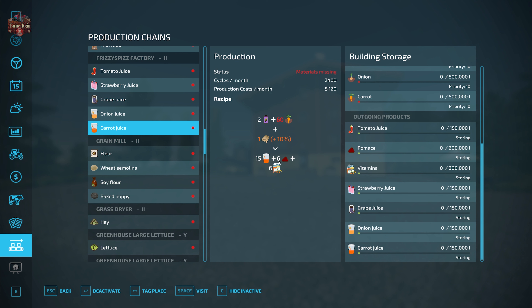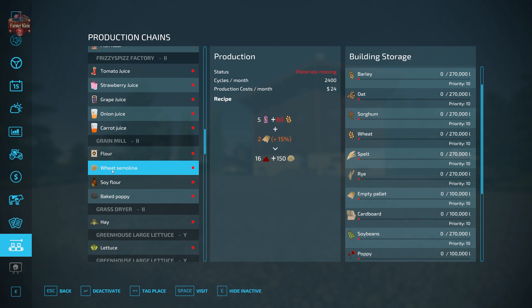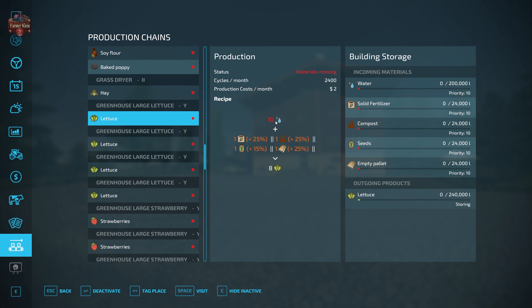Carrot juice: 2 energy + 60 carrots + 1 pallet = 15 carrot juice + 6 pomace + 6 vitamins. Flour/grain mill: 5 energy + 120 units of barley, oats, sorghum, wheat, spelt, or rye + (3 empty pallets or 3 cardboard) = 96 flour + 25 pomace. Wheat semola: 5 energy + 80 wheat + 2 empty pallets = 150 wheat semola + 16 pomace. Soy flour: 5 energy + 6 soybeans + 2 empty pallets = 12 soy flour + 3 pomace. Baked poppy: 5 energy + 12 poppies + 1 empty pallet = 20 baked poppies + 3 pomace. Grass dryer: energy + 150 grass = 150 hay.